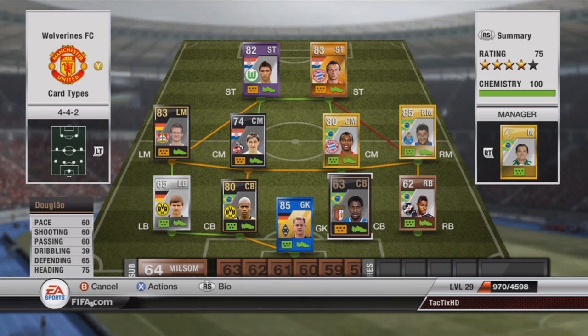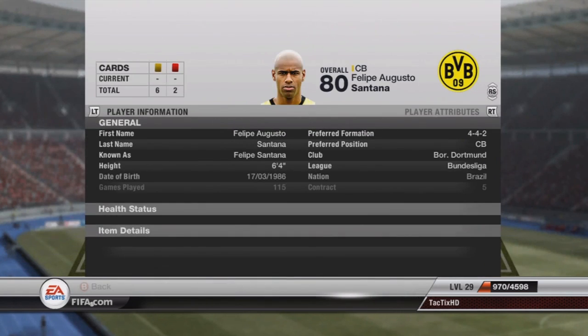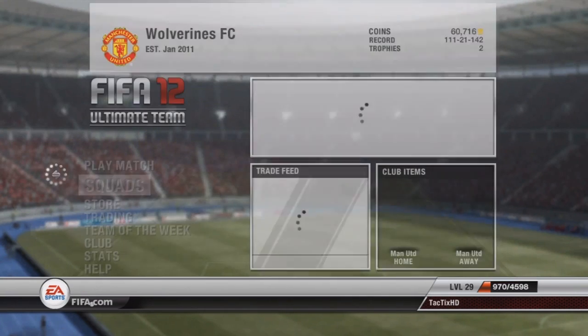Right center back, I have Duglio — he's pretty decent. 75 heading for a bronze in-form, 60 pace, 60 passing, 65 defending, not too bad. Left center back, I have Felipe Santana — this guy's amazing. 80 pace, 80 shooting, 82 defending, 83 heading. He has everything you want in a center back plus 80 shooting, which is awesome. He cost me 36k, and the bronze in-form cost 13k.